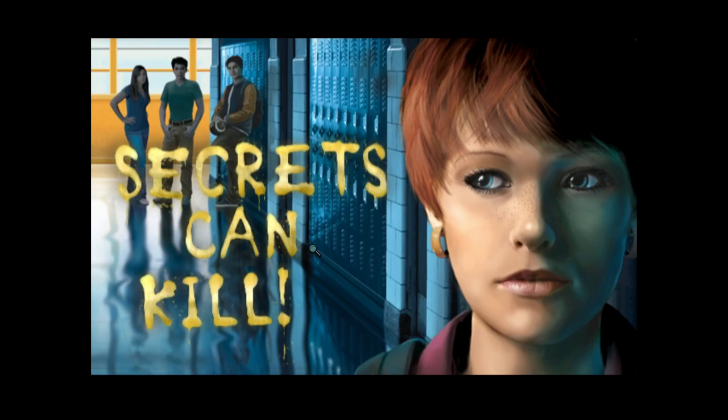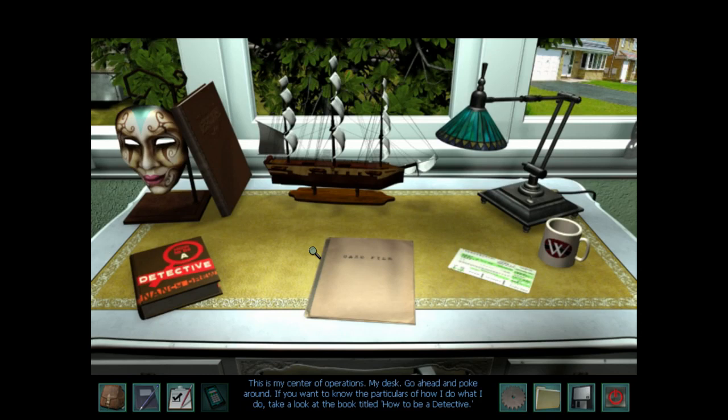This game is technically case 22 and a half. It came out just before Shadow at the Water's Edge — both this game and Trail of the Twister have the Shadow at the Water's Edge teaser at the end. It's a remaster of the very first game, which was nice because both the first and second games are pretty much unplayable today on old Windows 95 or 98 software requiring a special display. We'd need a VMware setup to trick the computer into thinking it's a Windows 98 machine.